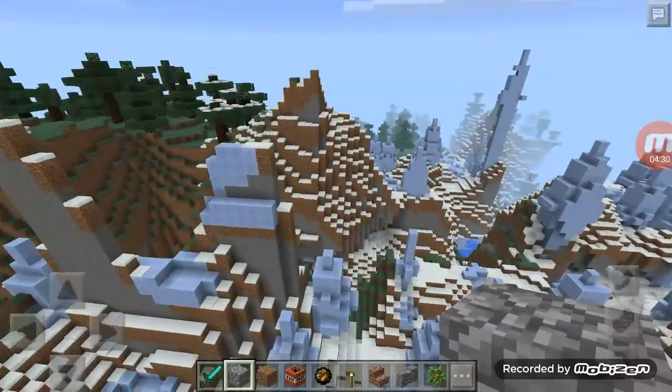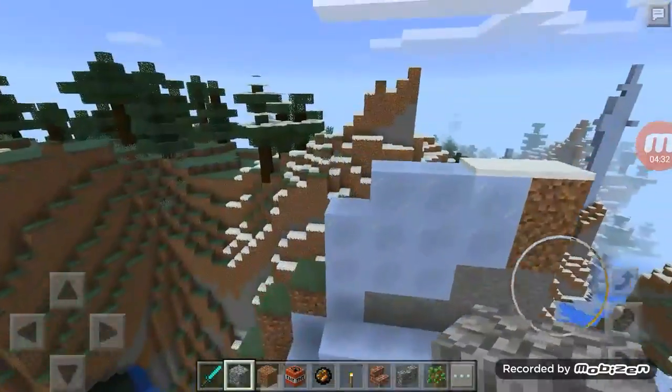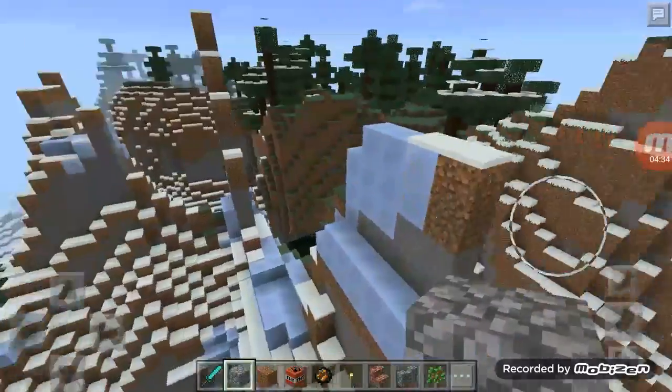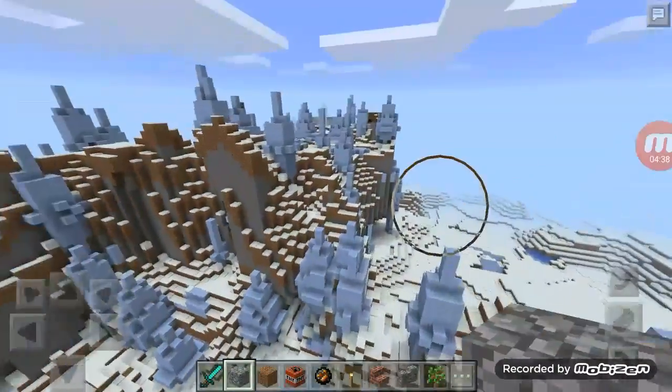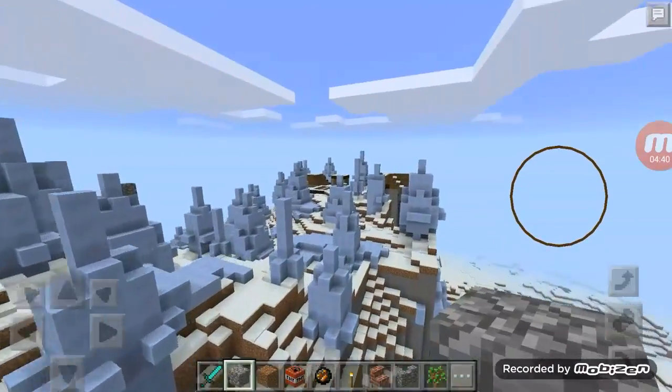There's some non-generated ones right here that are kind of glitchy. This is packed ice, though. Yeah, you see, that's packed ice, so I wouldn't ruin it.